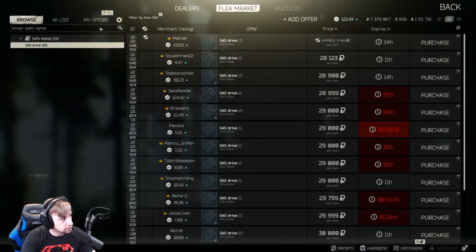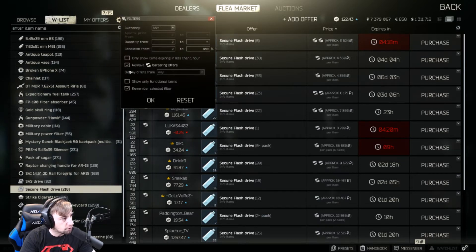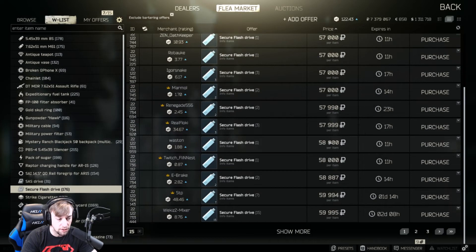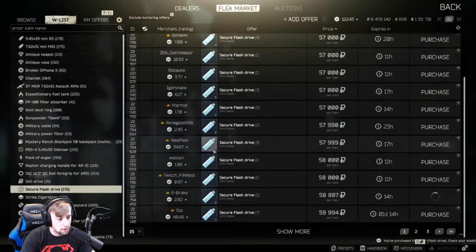We go back to the flea market, get rid of the filter, and go to our flash drives. Remove barter items. The flash drive currently sells for 587 American dollars to Peacekeeper, and if we do the math on that, 587 American dollars is worth 63,398 rubles.